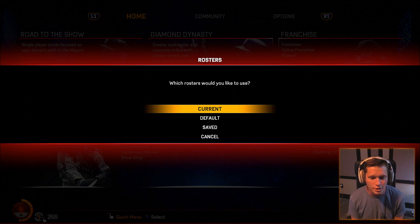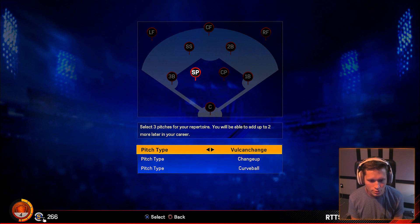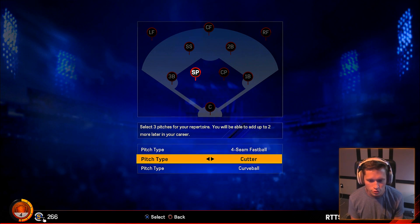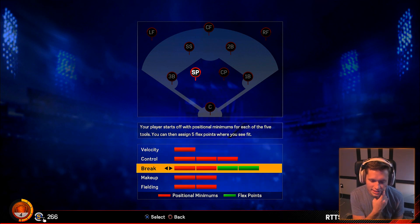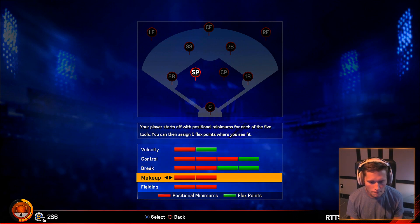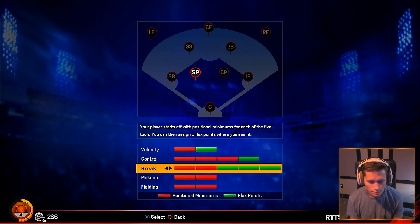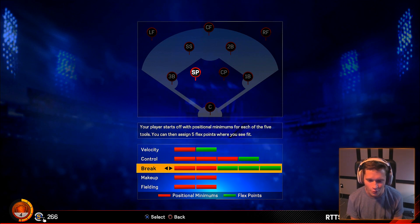We're gonna start off a brand new Road to the Show. We're going with current rosters and going into a custom player. We've selected three pitches: four-seam fastball is crucial, I like the knuckleball a lot as well, and then a 12-6 curve for the third pitch. Break is gonna be one of our biggest things, then control, then velocity. I don't even know what makeup is. This last flex point's a tough one — I'm gonna go for break.